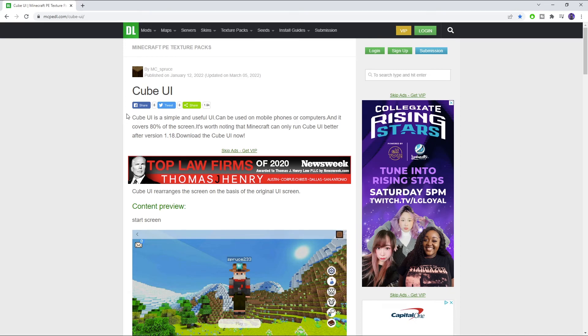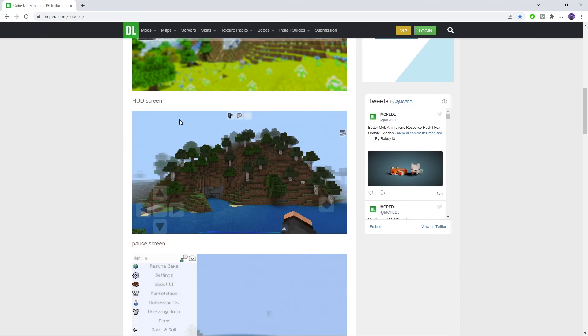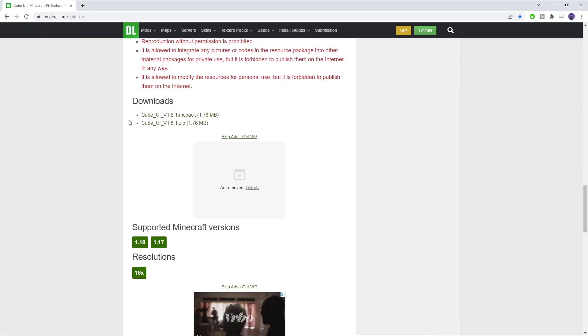Now let me show you how to download this from a browser. You have to go to mcpedl.com to find this, but you'll find the direct link in the description below. Once you click the link it'll bring you to the page — scroll all the way down to where it says downloads and click the first one because it's an MCPack. Once you launch that, it's going to automatically install into your Minecraft system. I already downloaded it but I'll do it again just to show you guys.